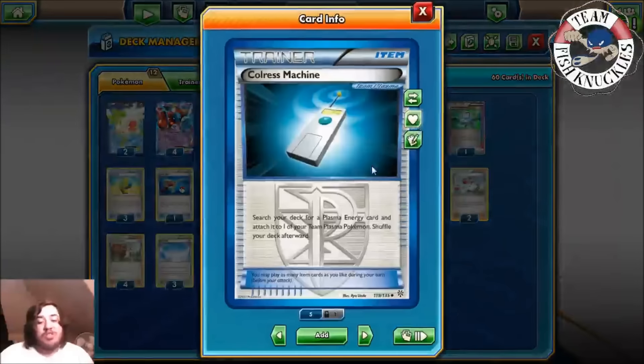We're going to try to get the turn one Blizzard Burn. We play three Colress Machines attached to our Kyurems, one Computer Search to get any card from our deck by discarding two, three Max Elixirs, and one Super Rod to get back Water Energies late game. We play four Trainer's Mail to make sure we hit Max Elixir and Colress Machine. One Colress, because we'll play Skyfield — we'll have a big bench so we can draw a lot. Colress has you shuffle your hand into the deck, then draw cards equal to the number of Bench Pokemon on both sides.